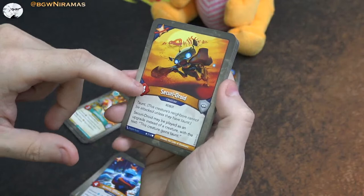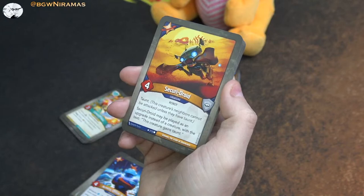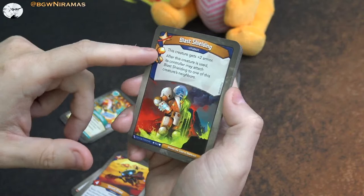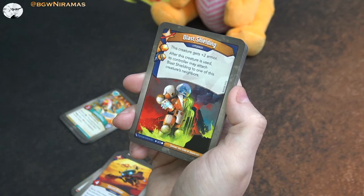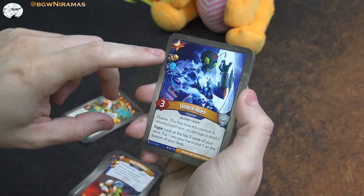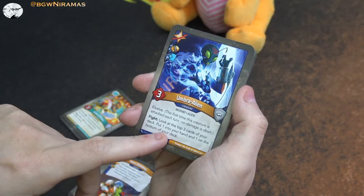Security Droid - four power, taunt. And he can be played as an upgrade, giving that creature taunt. I like taunt - it's a very big thing, it can really save a lot of creatures. Here's an upgrade: Blast Shielding, free amber. This one has the Capture Amber enhancement. After this creature is used, its controller may attach Blast Shielding to one of its creature's neighbors. Umbra Alien has two enhancements - card draw and Capture. Three power, Elusive, also a Mutant. When you fight with it, look at the top three cards of your deck, put one into your hand and one on the bottom.